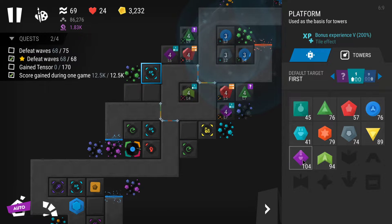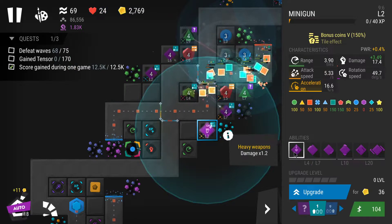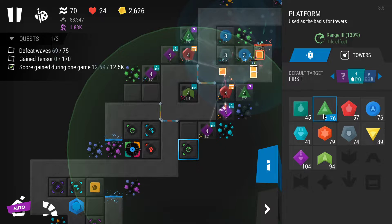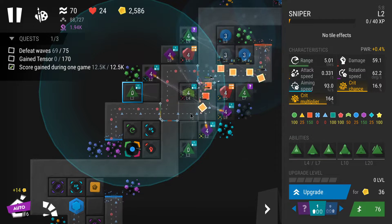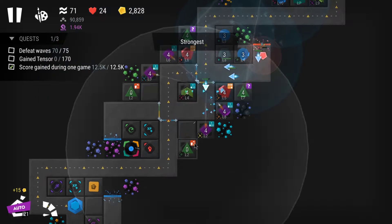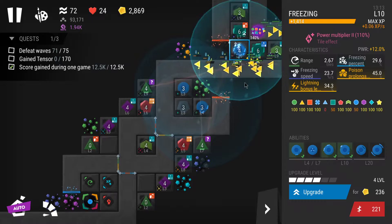Level six is the maximum upgrade level I can get for my towers right now. I'm thinking about placing some more miniguns and then some more snipers as well — maybe like this — so I have more towers with different targeting to maximize damage.